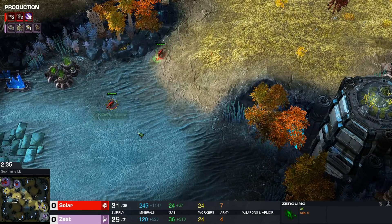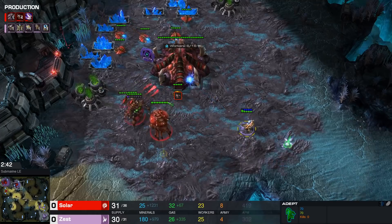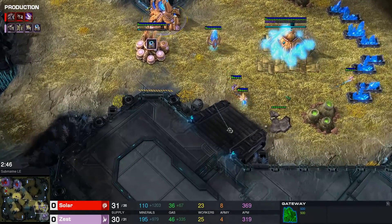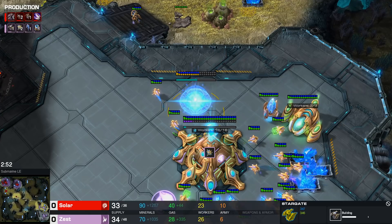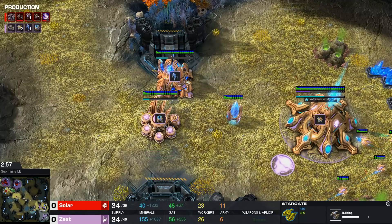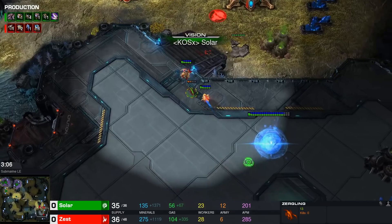I think Solar is just going to be a little bit too slow here. The first adept is already on the other side of the map, and the Queen is barely just now getting out of his base. We see Zest keeping the second adept home for now. Stargate as a follow-up — oh my god, he's absolutely switching it up with that Core First. Quick block on the natural, and I thought that Zest had only been playing Glaives.